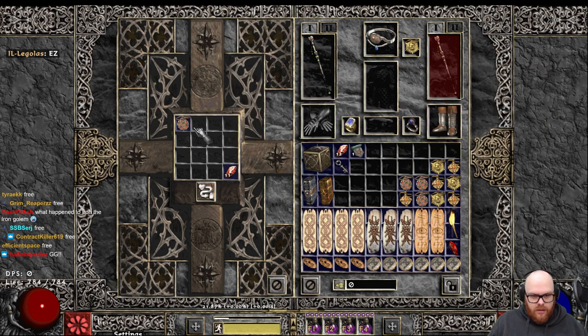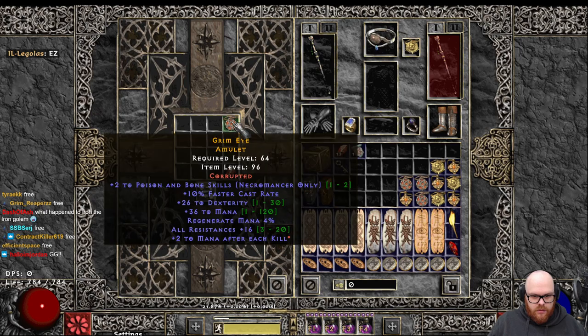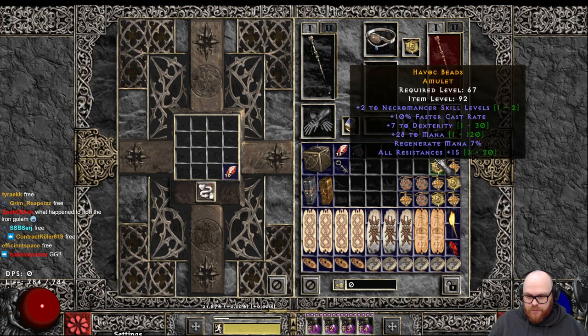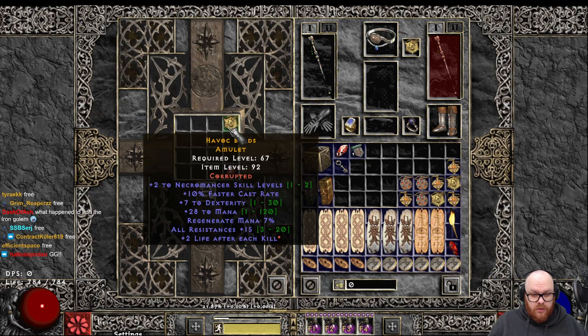Damn. 210 Poison and Bone, big dexterity, 16 res, 2 MPK. 210 Necro, 15 orez, 2 LPK.